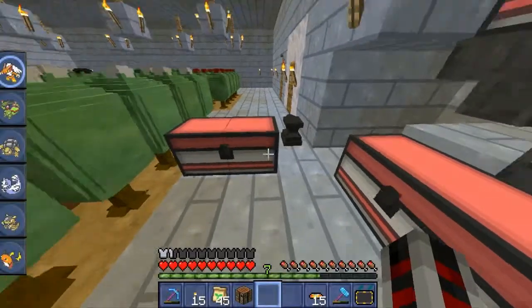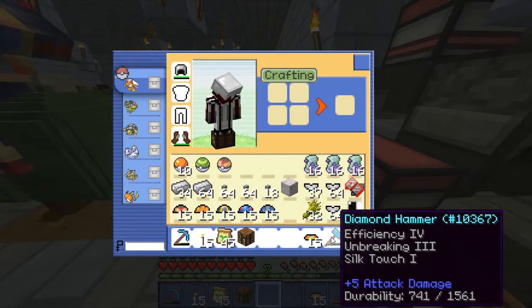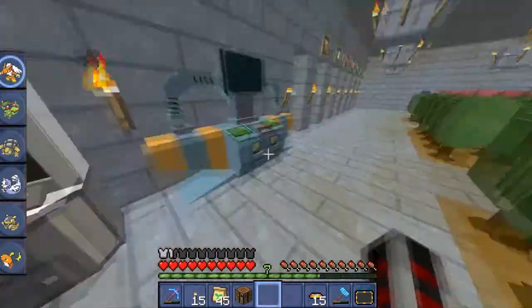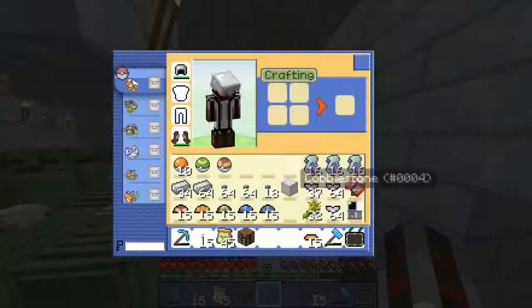I also made this diamond hammer that has Efficiency IV, and Elgren has the same one, which is kind of weird. I just got it in one try.